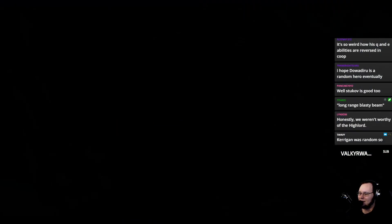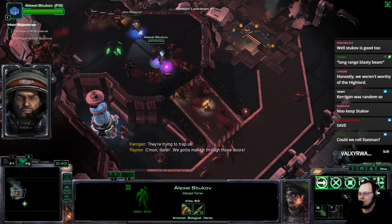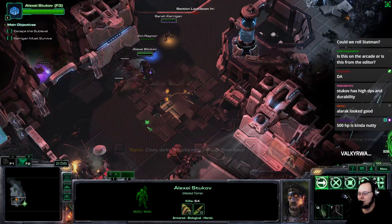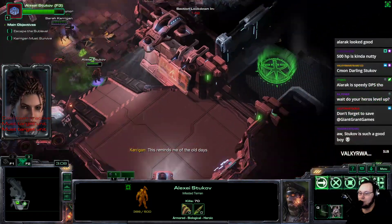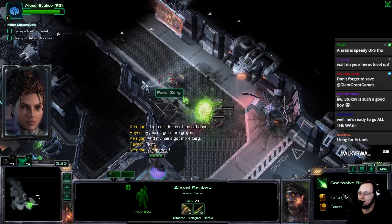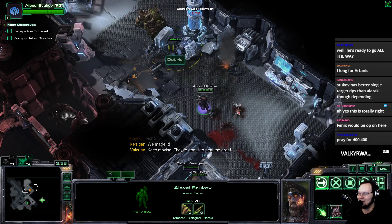Stukov might be the best roll possible, honestly. He's so strong, especially at level 1. He's not better than Kerrigan when you normally get Stukov, but he's definitely a good boy. His abilities don't have a resource cost, which is really nice — we don't have to wait on energy. Alrak is definitely high-speed DPS. I think a lot of the Protoss heroes are very good. The actual answer is that the Terran heroes are just really bad comparatively. Jim will be good because Jim has that massive damage AoE.